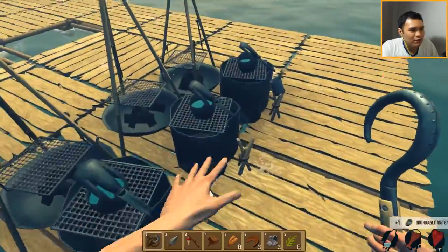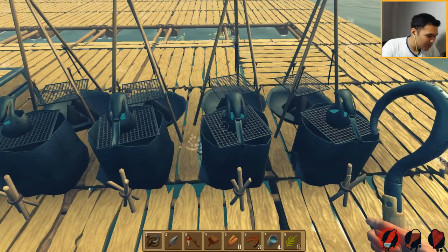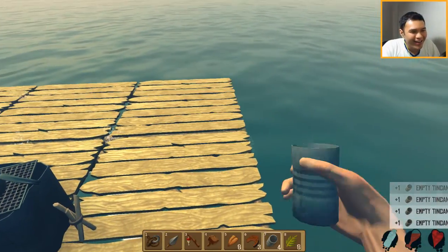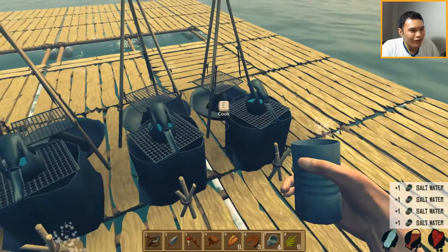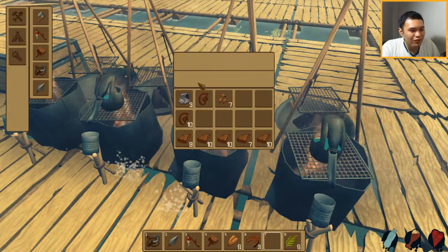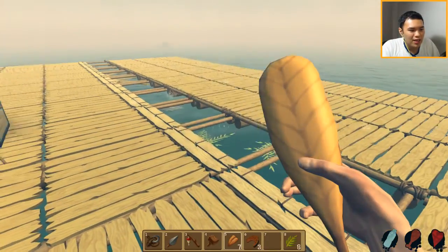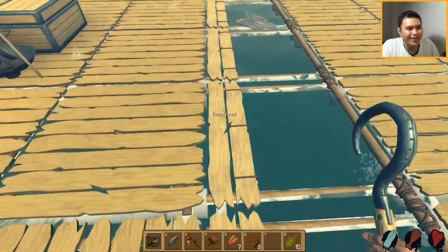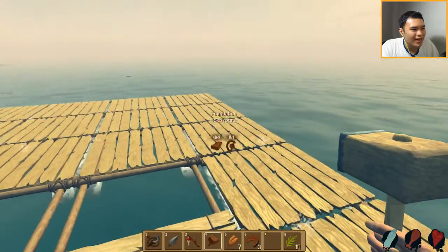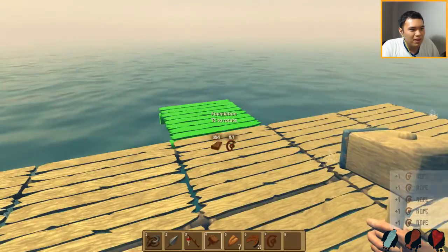Let's just grab some drinkable water. Look at this — it's all nice and neat, kind of OCD, you know. Let's drink all of it. Let's fill all of them — I hate how we have to drag them all the way. You gotta fill it up, then drag it, fill it up, drag it — takes a lot of time and effort. Let's eat some food. We got some cooked mackerels. Back to where we were — we want to make a V-shape. Hopefully we have enough ropes. We got a bunch more rope there.